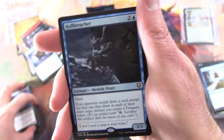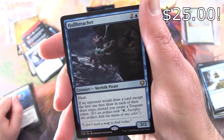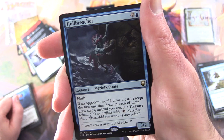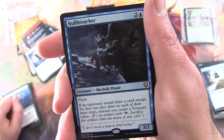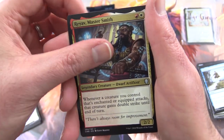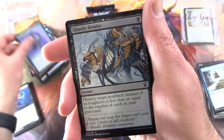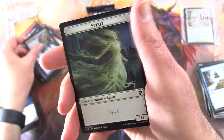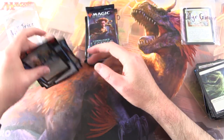But we do get a Hull Breacher — holy moly! Creature Merfolk Pirate, 3/2 for 3 with Flash. If an opponent would draw a card, except the first one they draw on each of their draw steps, instead you create a Treasure Token. Fantastic pull. Another Ray of Mastersmith, another ACO Wardring Familiar, and Foil Ghastly Demise.